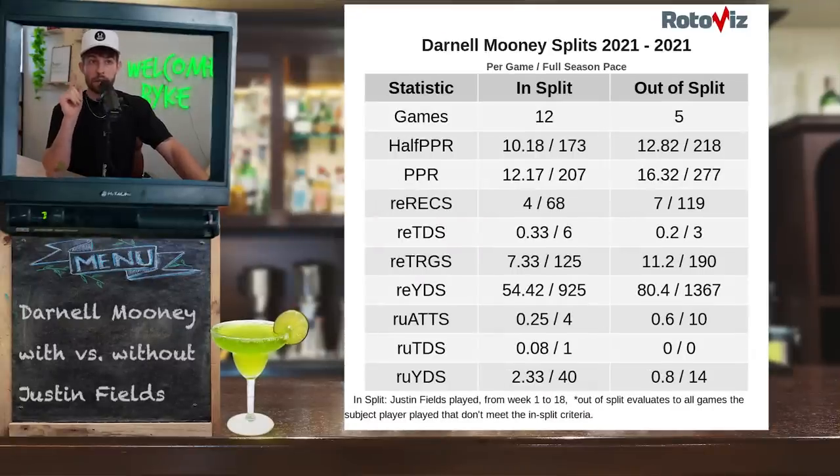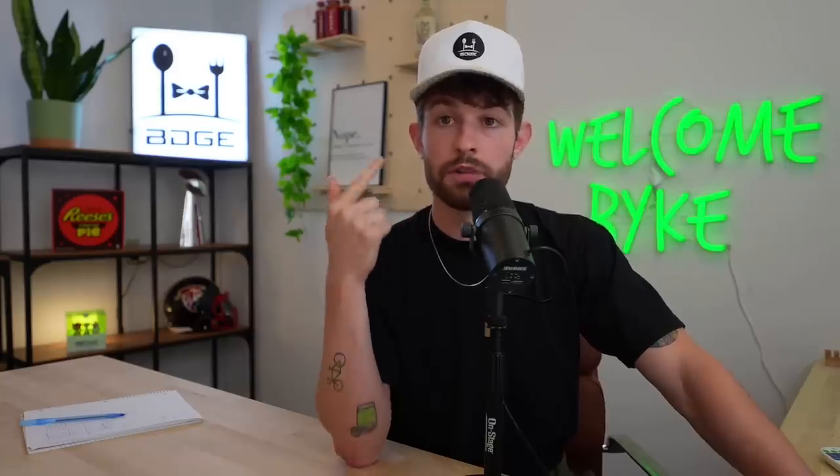Next, the Chicago Bears — specifically Justin Fields taking over as quarterback. I had a decent amount of Darnell Mooney last year and was excited about him, especially with Allen Robinson now gone. But there's something to be said about his splits with and without Justin Fields. In 12 games with Fields, his receptions were 4 and targets 7.3. In 5 games without Fields, receptions jumped to 7 and targets to 11.2. I think Fields scrambling took away volume. Mooney wasn't bad with Fields, but he was much better without him — the volume and production were significantly higher.